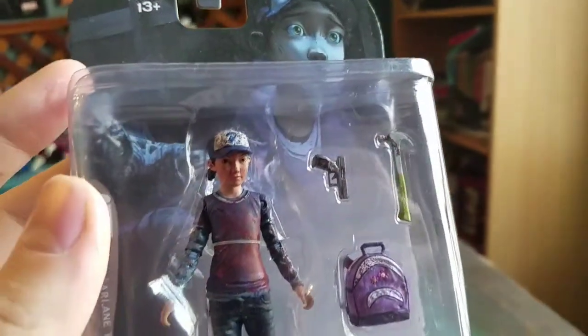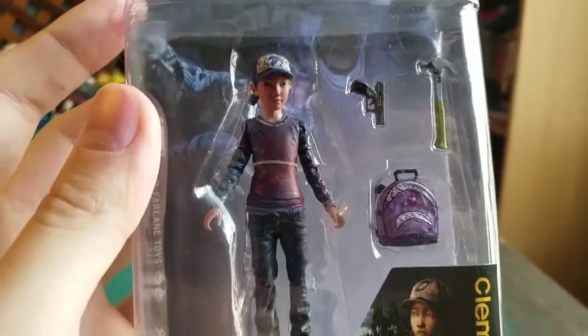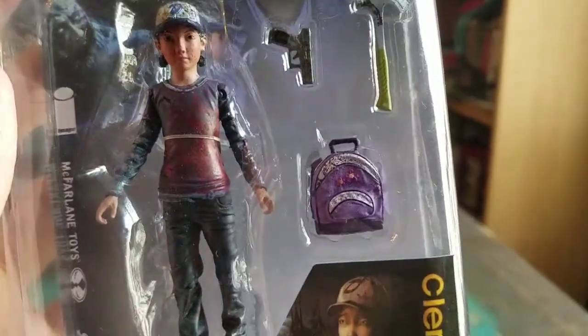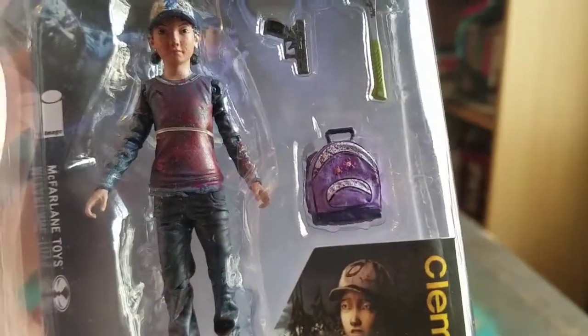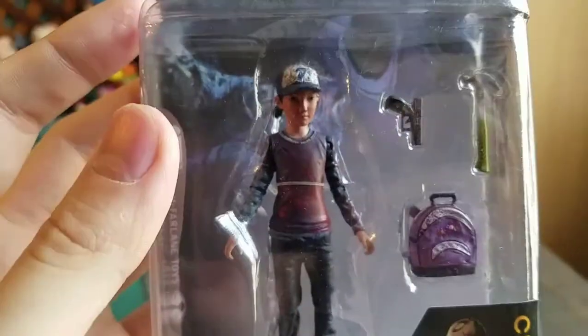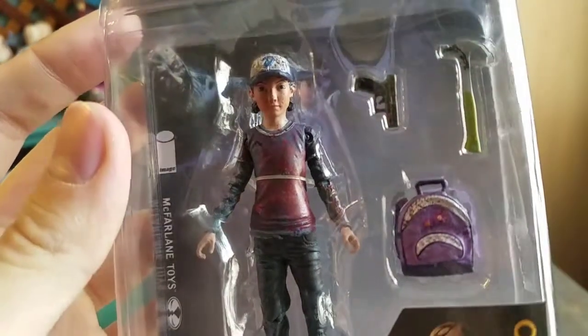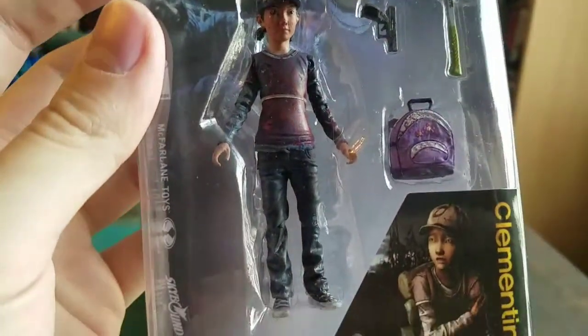So she's got the hat with the D on it — Lee. She's got a gun, a hammer, her little purple backpack there. She looks all cool. She's all bloodied up as well — you can see a little bit on the shirt, on the hat, everything.